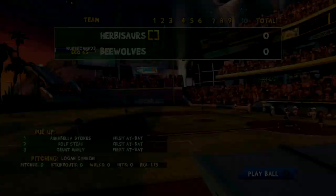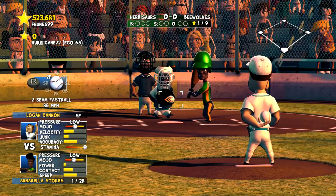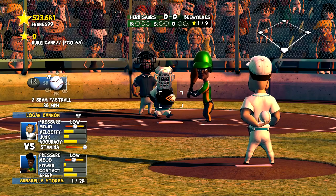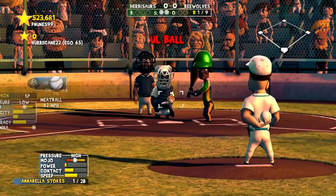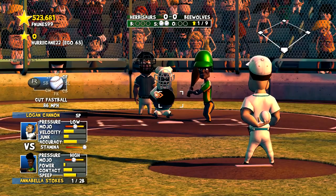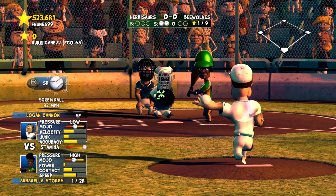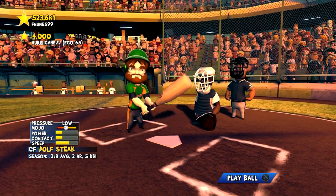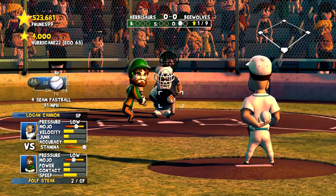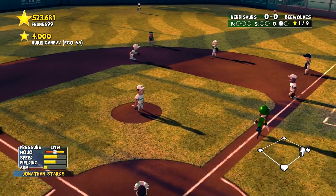Logan Cannon making his third start, he's 2-0 on the season. He starts the day with a foul, then a second foul making it a two-strike count. I want to go screwball away to get the desired location and movement on the pitch. The same way I was using the cut fastball with Andrew Johnson, I used the screwball with lefty Logan Cannon. After a strikeout to begin the day, Dolph Steak grounds the ball softly to Jonathan Starks and that is two down.